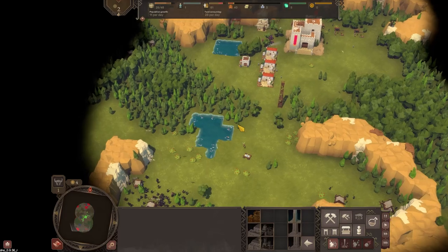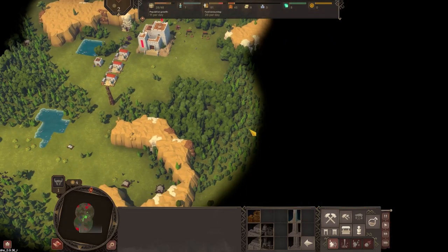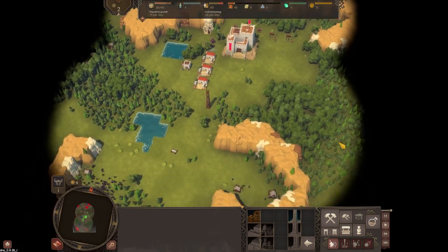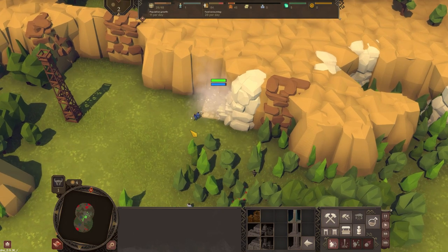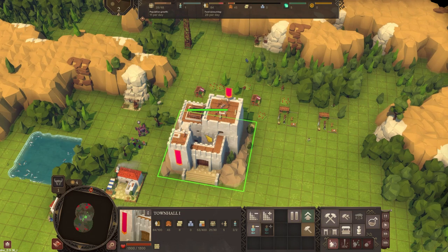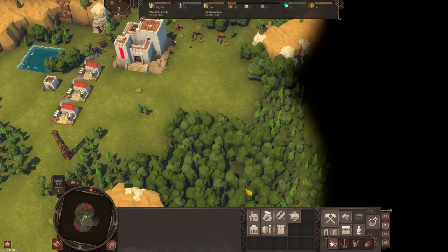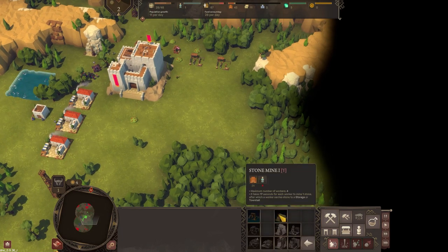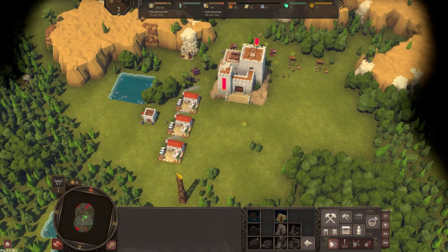We get to see a little bit down to the south there - quite a lot of trees which we're gonna want to be making use of. Our second stone mine is up - that's really driving me towards the Town Hall 2 upgrade. I'm kind of stuck on a population shortage. Do we save for the barracks or do we go for a fourth house? Economy first - let's go for the fourth house.